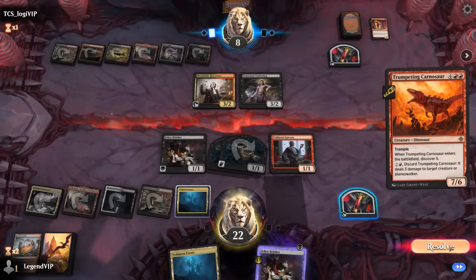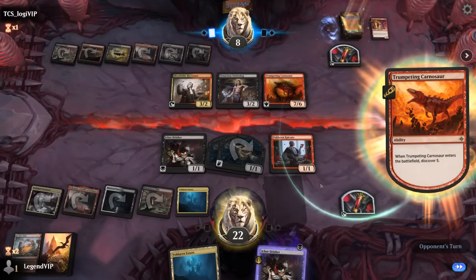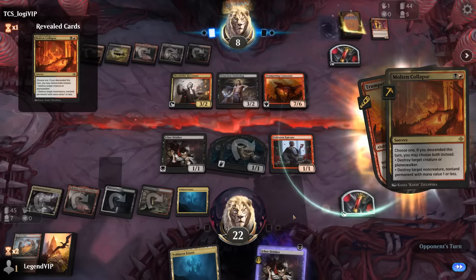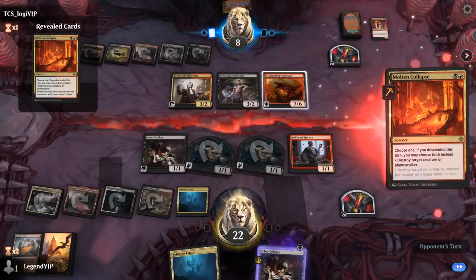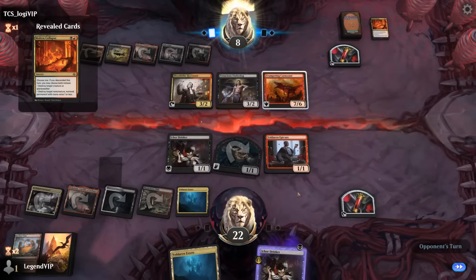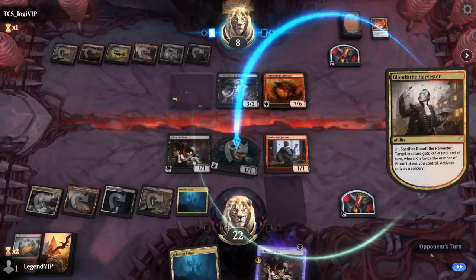Pass a turn. There's Carnosaur — a nice curve-topper. What does it discover? Another Collapse. It can go after a bat token — doesn't feel too bad. Then Harvester takes care of the last one.